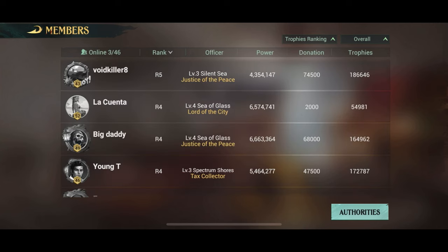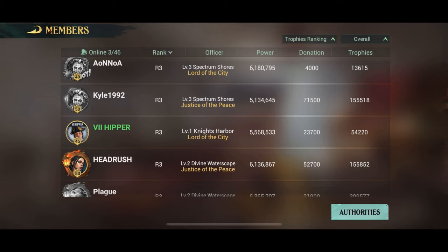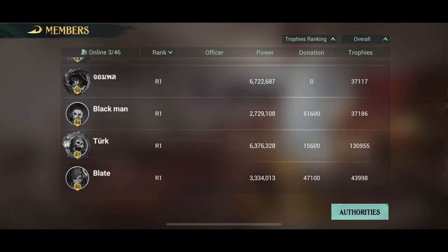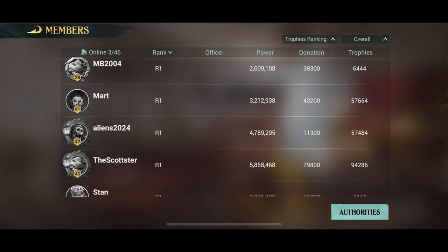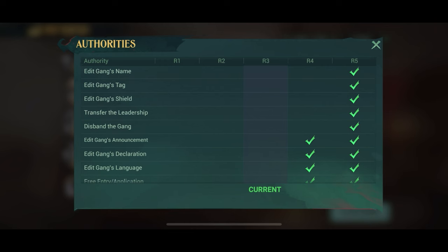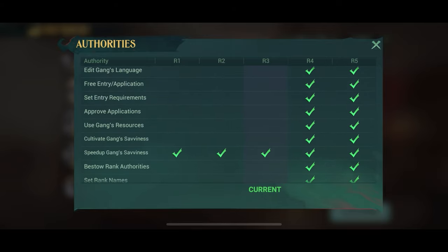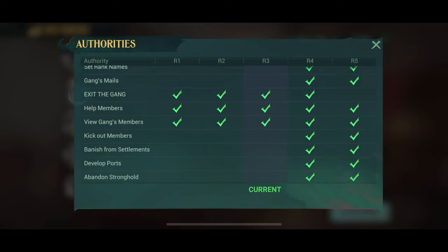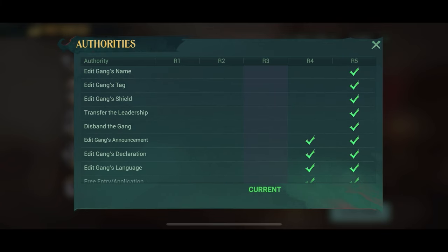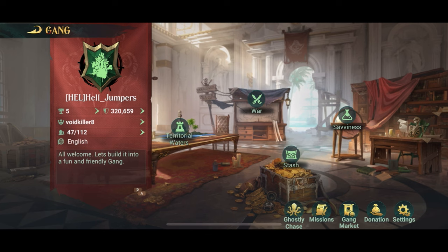A gang has many members and not everyone is equal, as you can see under the rank section. R5 is the highest rank, then R4, R3, R2, and R1. All ranks have different permissions — R5 can do anything, including disbanding the gang, and R4 can do most of the important stuff. If you go into authorities you can see exactly what you can do at each rank. R1, R2, and R3 are more limited, so if you want to do something fairly important you will need an R4 or R5 to do it for you.